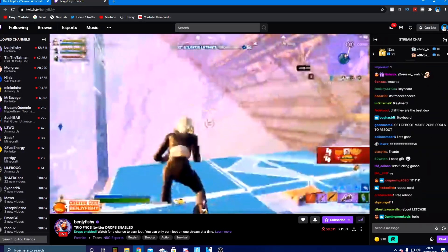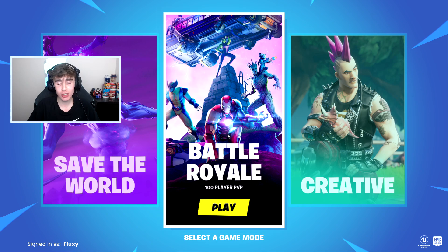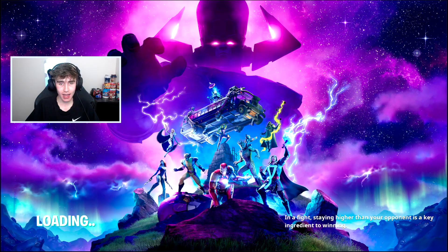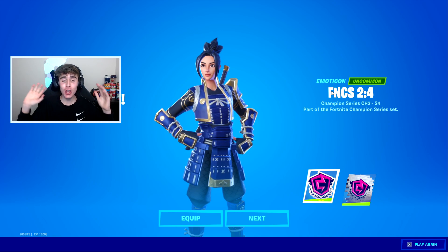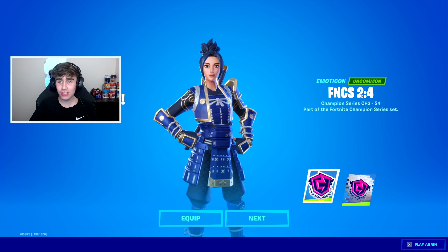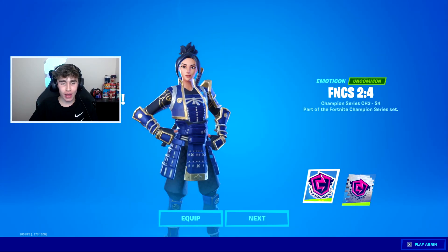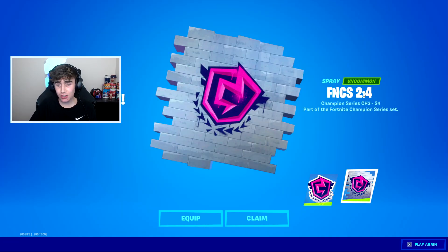We just loaded into Fortnite. All we gotta do is load into Battle Royale and we should have the rewards - we watched that stream for around 20 minutes. Let's load in and see if we got them. Yes, there we go - those are the FNCS rewards, we finally got them! We got the FNCS Chapter 2 Season 4 emoticon, which is a throwable, and the FNCS Chapter 2 Season 4 spray - the pink one.